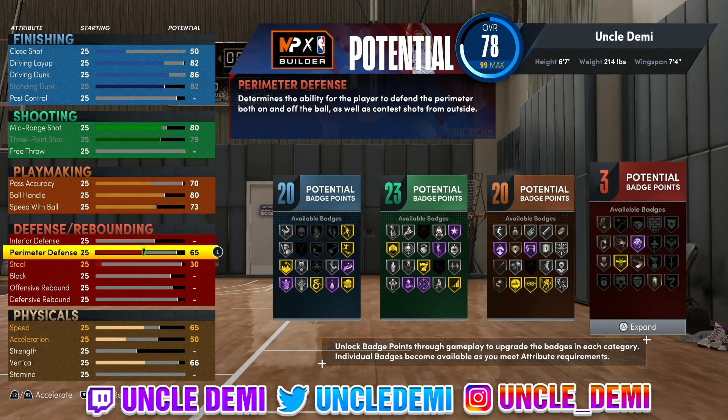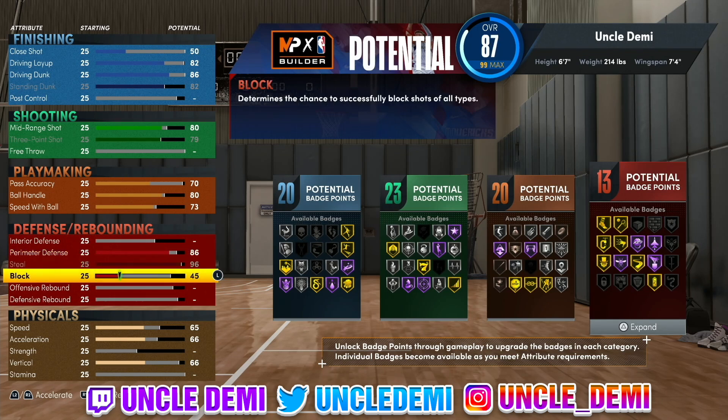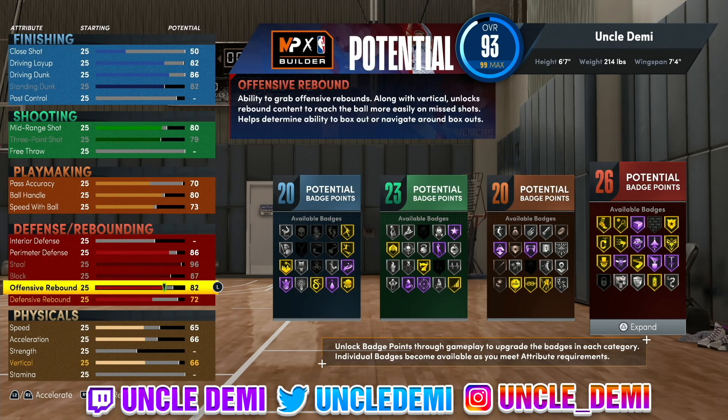On perimeter defense, you want to go 86. Then go 96 on steal for Hall of Fame pickpocket, which I think is pretty OP. Go 87 on block, then 82 on offensive rebound, and 91 on defensive rebound. That gives you a grand total of 20, 23, 20, 30 badge points across your different tiers.